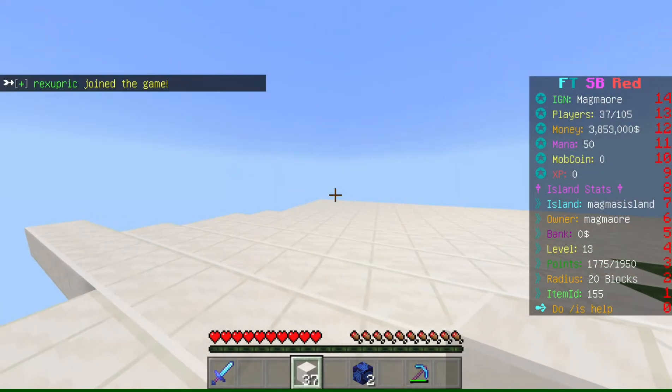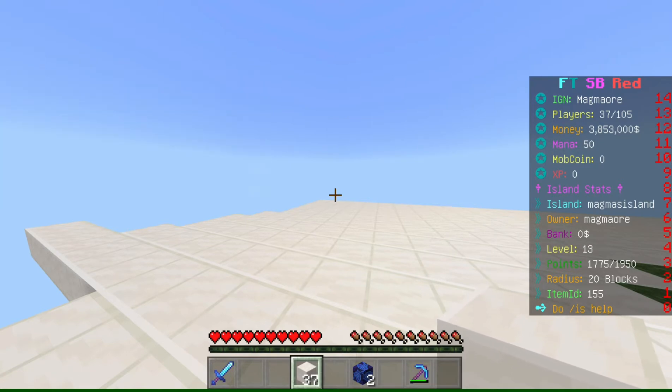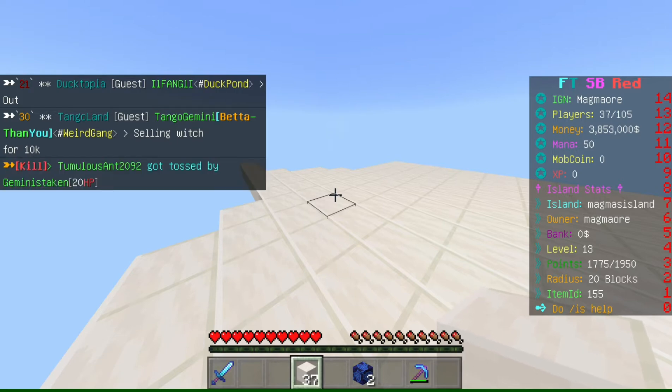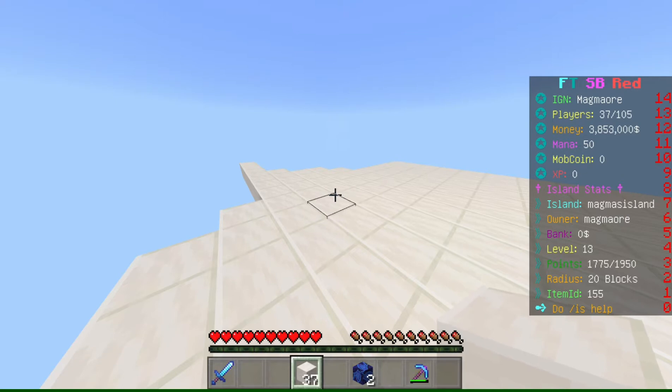Looking at the HUD on the right — IGN is just my name. For players, I think there are four different skyblock servers you can choose from when you click the skyblock NPC: red, blue, and green. They're just different servers you can join. If I joined blue for example, I wouldn't have this island, so you have to stay on the same color. I started on red so I'm on red — the player count here is just for red, not all of skyblock.